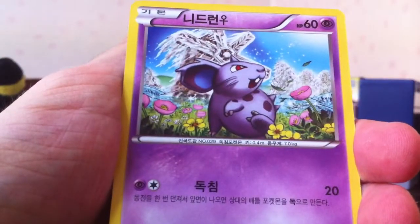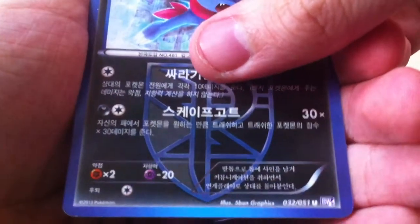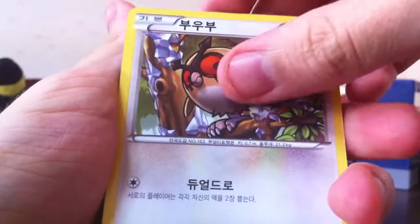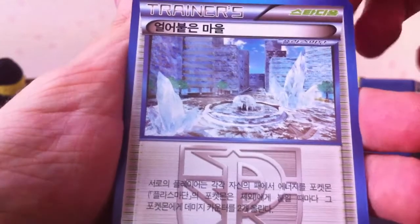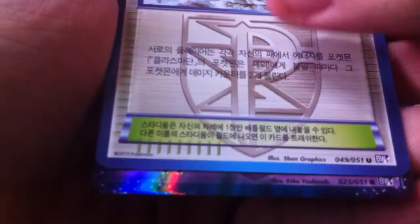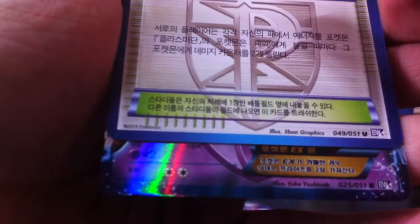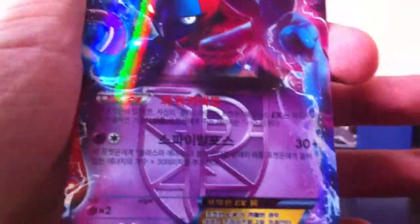Next pack. Lampent. Nidoran. Hoot Hoot. Weedle - part of that Exeggutor-Weedle deck, which we haven't gotten any Exeggutor yet. And another Mr. Mime. I think we should be getting close to another holo - either this pack or the next one. Hoot Hoot. Grovyle. Nidoran. Frozen City - that's a pretty cool looking card. We got something - we got an EX! Psychic type - is there a psychic EX in this set? It's an EX, it's got to be Deoxys. Yep, Deoxys EX.